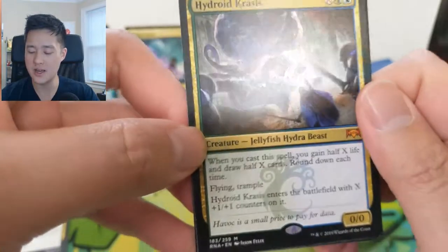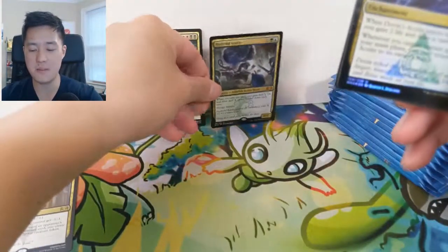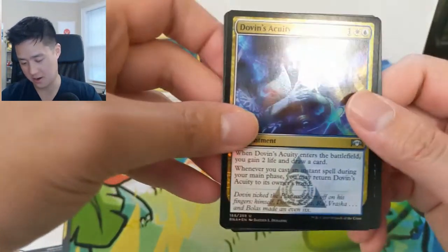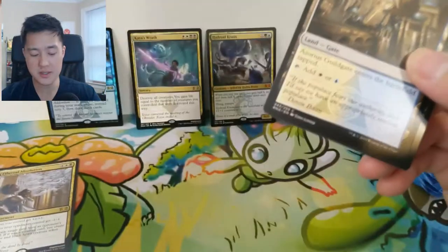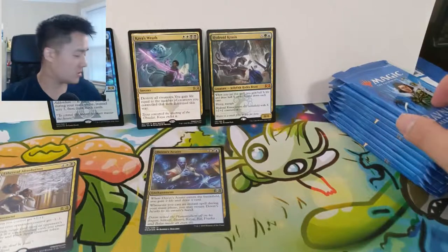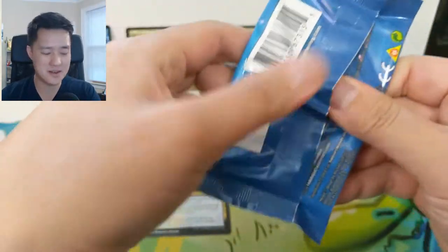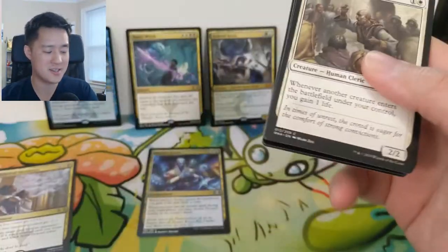However whatever half of X is, rounded down, you also gain that much life and draw that many cards. This card is so insane — imagine if you're a control deck and then boom, you play this thing, it's huge, you heal up because you're control, and then you also get all that many cards. So strong — it would basically single-handedly turn games around. We got a Dovin's Acuity as well. We still don't have any shock lands, but we just pulled the best card in the set, so this box just went from pretty good to absolutely insane.